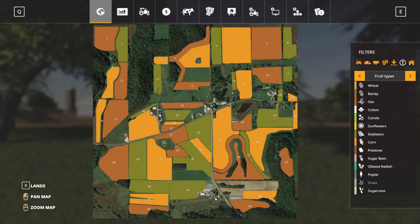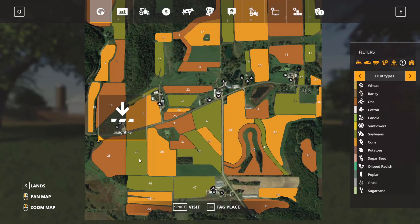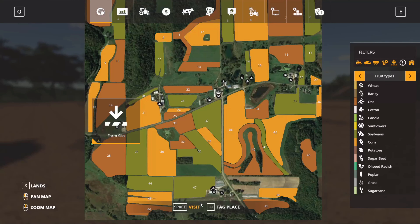It looks like there are four main farms — one down at the bottom, one in the middle, one here, and one on the right-hand side as well. If I zoom in a little bit you can start to see the sale points. There's the shop and the animal dealer, and I believe there's going to be a milk sale point here. He's still working on this — it's a work in progress, not completely finished yet, but already it's looking really, really good. Over here is your grain sale point, your crop sale point, and you've also got a buy point for fertilisers and so forth.